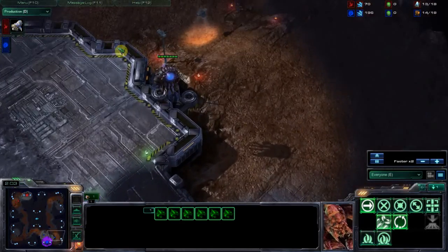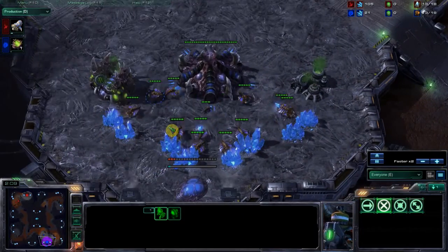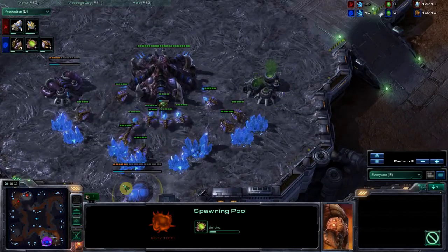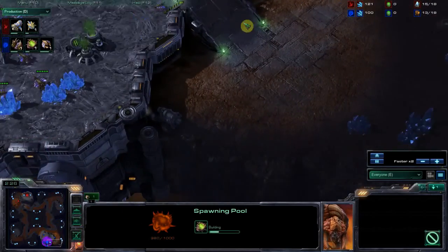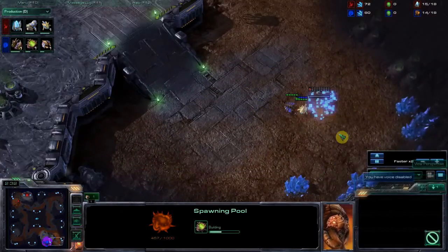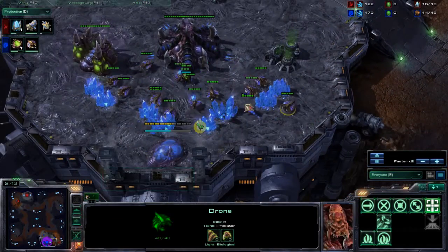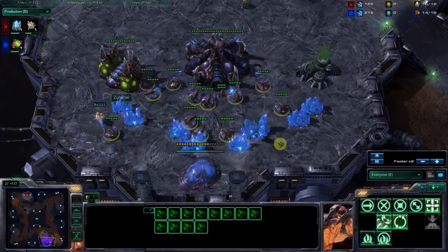So far everything's looking kind of normal except — what about here? Usually, unless you're doing some sort of early aggression all-in, you should expand now instead of going gas first. It's just better overall. Definitely would have been better if he expanded. I threw that on the pylon there thinking he was going to expand, and now I come into his base and I see this stuff.